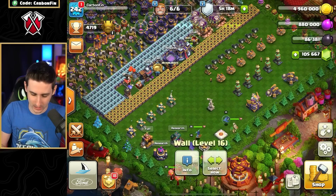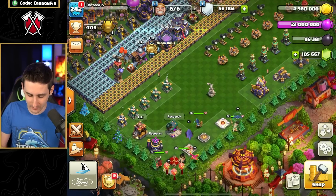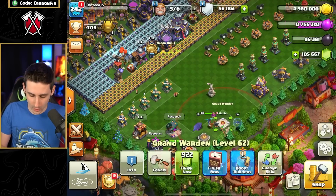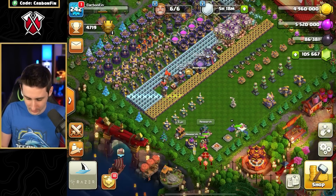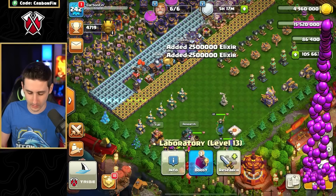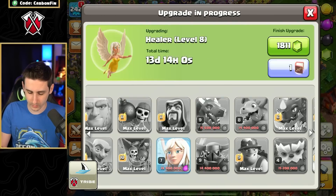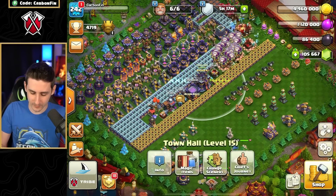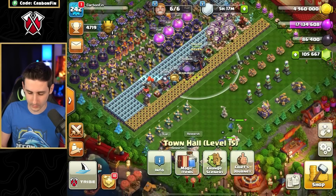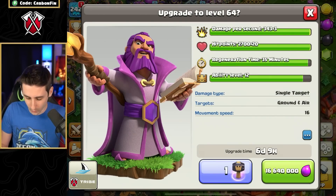Let's use the next Rune of Elixir — bam, that's finished. Let's use the Warden upgrade and finish the Warden with a Book of Heroes. Now I'm at 5.2 million. Let's use two Rune of Elixirs — so 15 million total. We'll go upgrade the Healers at 14.4 million and finish them off. Very nice. We can fill up the CC and storages again. Warden goes up to level 64.